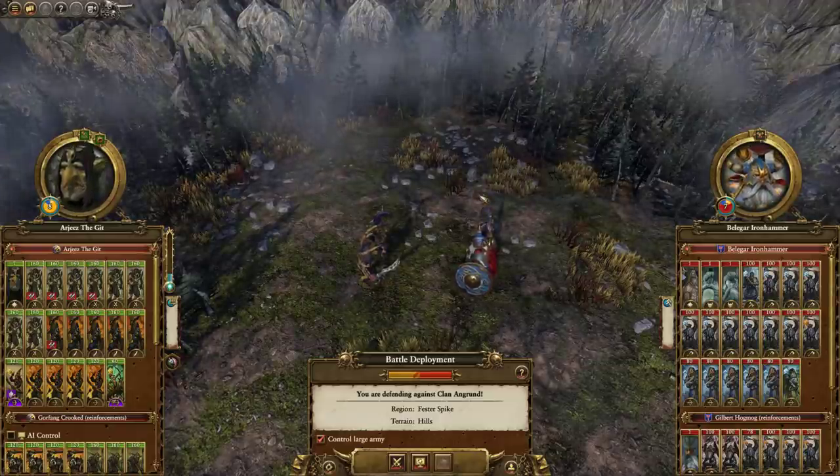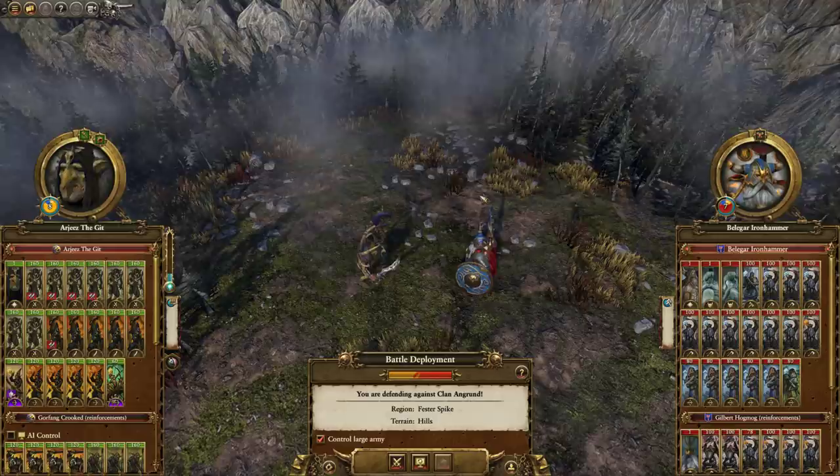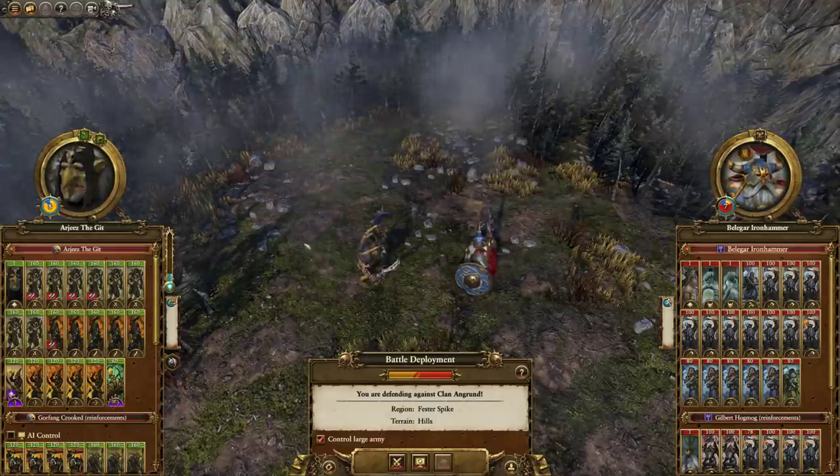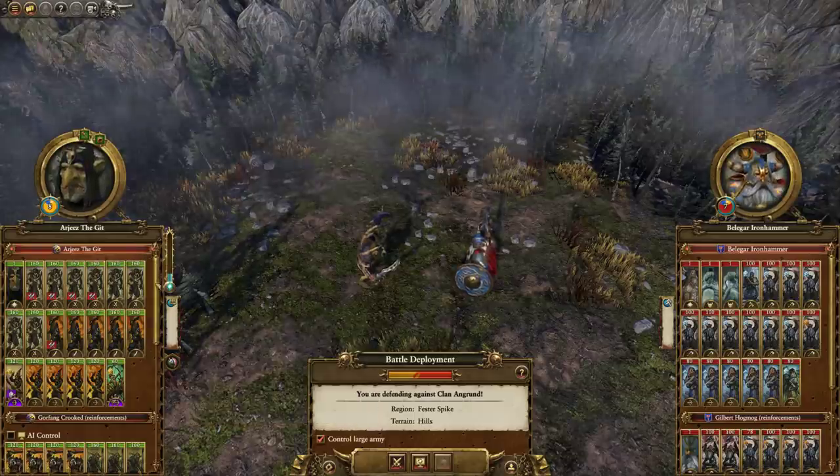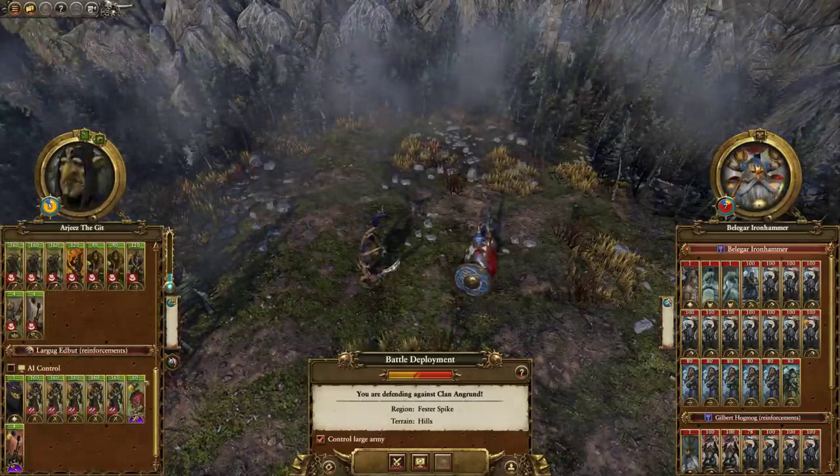Legend of Total War here, and today we've got a Saving a Disaster battle playing as Crooked Moon going up against Karak Izzor. So we've been caught in Force March here, which is obviously a bad sign. We've got a Waa army and a small reinforcing army.